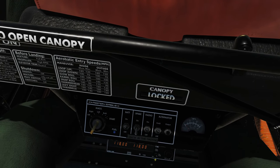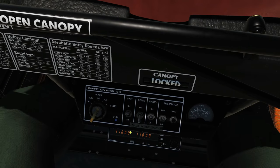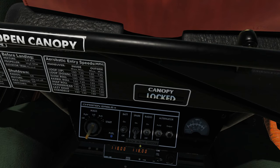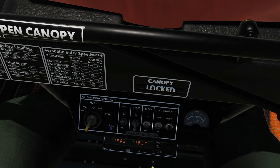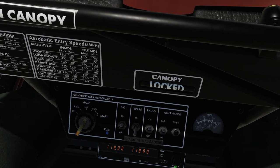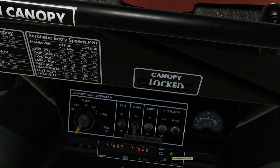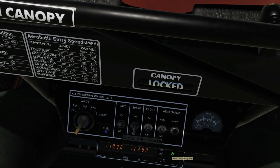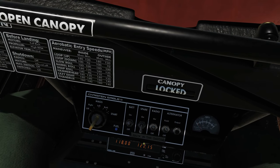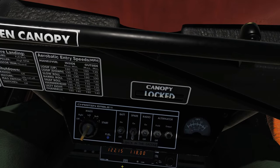I'm going to un-pull it now — I pull it out with right-click by the way. The next thing to note is that we get two frequencies: the main active frequency, which is the one we use when we push the button to talk, and the standby frequency. We can change the standby frequency using the outer and inner knobs. We can also pull out the inner knob and use mouse scroll to change it. We make the standby become the active frequency by clicking the transfer button.